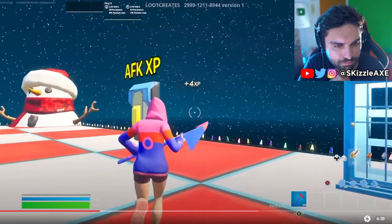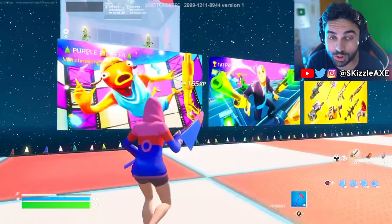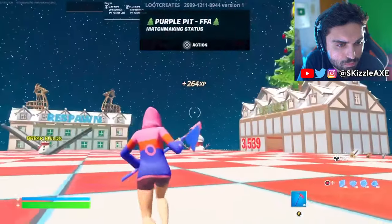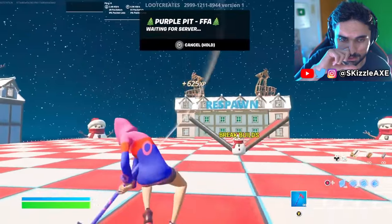You can interact with this AFK XP button and you will get the XP once this map is calibrated, because it's not calibrated yet. I need to download this. You will interact with this map right here. You want to click select on a private game and it should be loading you in. I think this map is now calibrated.